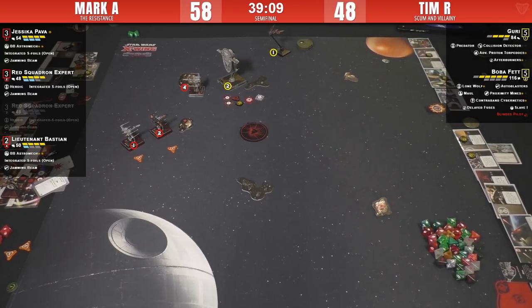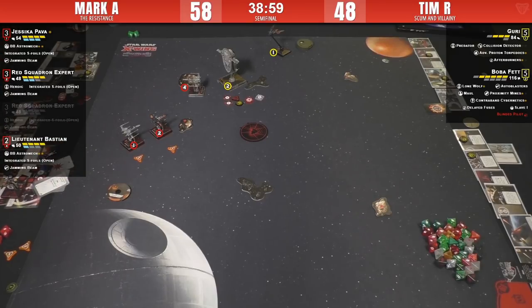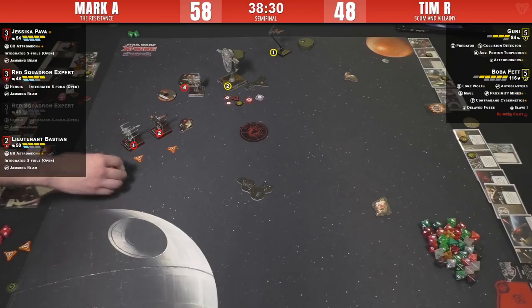Actually, Boba's going to drop a Proximity Mine no matter what. This is what those Proximity Mines are for — this sweet spot when someone's giving chase. You know you're going to drop it. One thing I just realized: Tim's list has no bid — it's an exactly 200-point list. Very rare with Guri, who usually needs a huge bid. But that's why he didn't make Guri too expensive and didn't take Outmaneuver or Advanced Sensors.